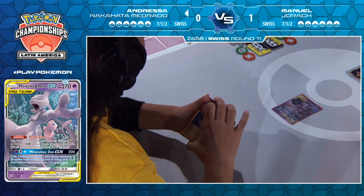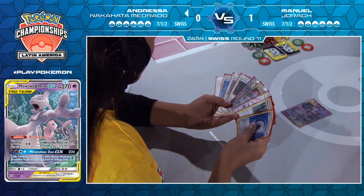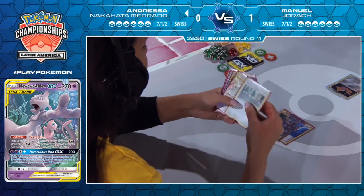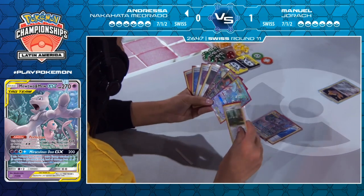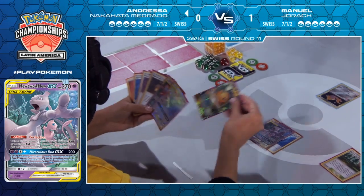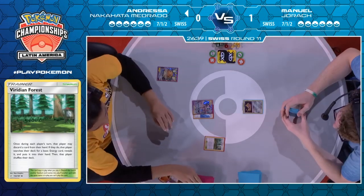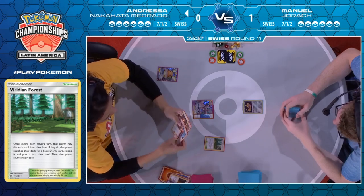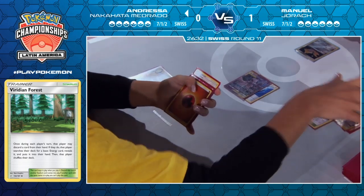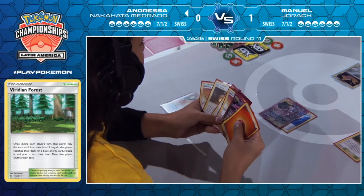So now she finds the Espeon and Deoxys and the Braixen and Charizard GX off of the Tag Call — two very good tag teams to have. She can discard energy onto the active. She has a Dedenne and a Viridian, and she chooses to go with the Viridian. She's very aware that Giant Hearth is amazing for her opponent, so she's been continually going with these safer approaches. And she's not punished this time — she was able to find one fire energy, meaning the Viridian can find her the second one.